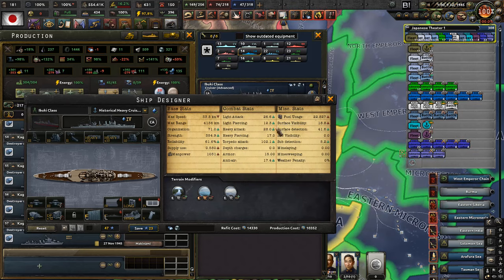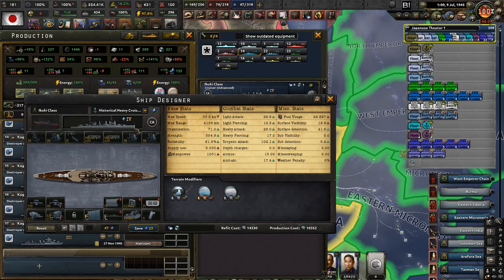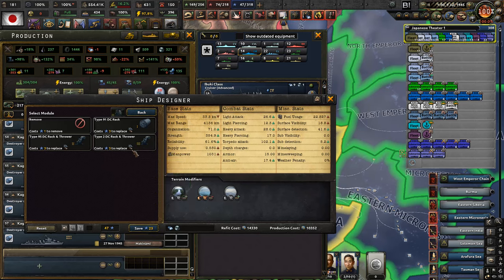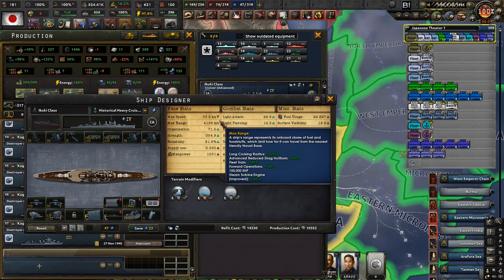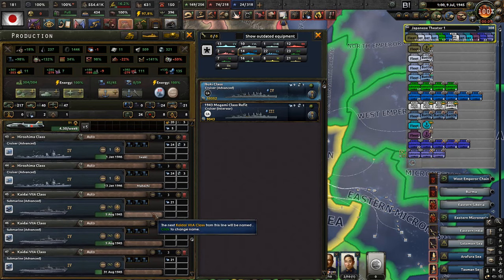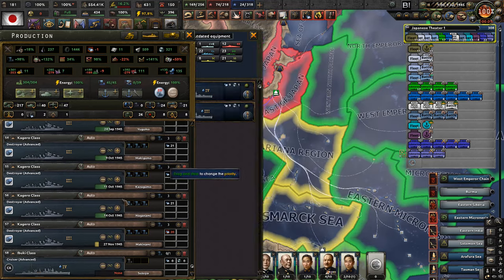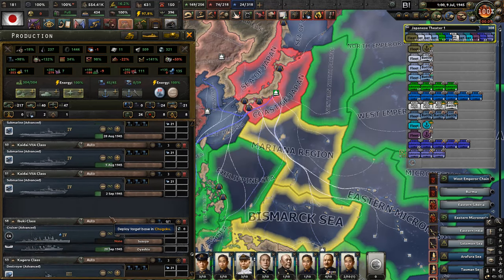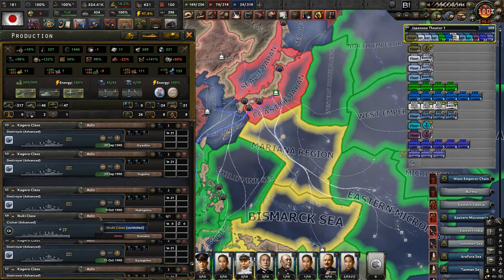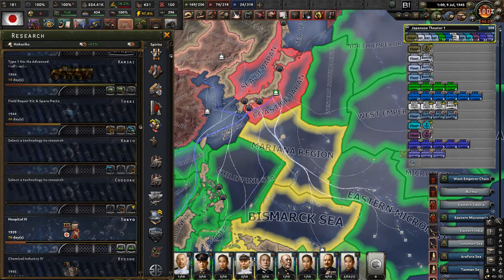I think we're going to go with this Ibuki configuration: light attack 26.6, heavy attack 28, torpedo attack 102, anti-air pretty good. You can't even get depth charges - well, you can, okay, that's a surprise - but still we don't want them. So the Ibuki it is. We're actually working on two Hiroshima class cruisers, so I can put two more Ibukis up for production after they are done. It's a pretty hard question whether they will even finish before the end of this let's play, but that doesn't mean we don't want to build them.